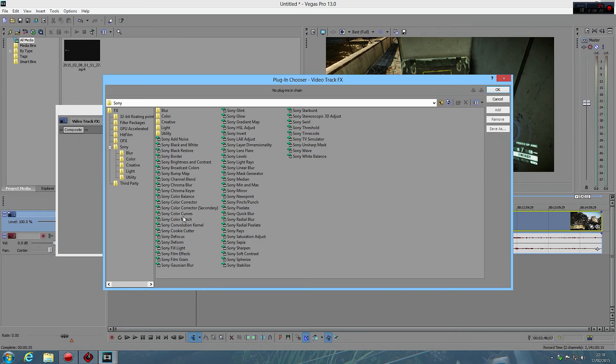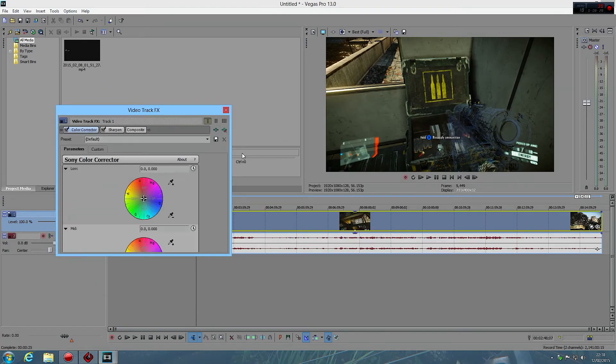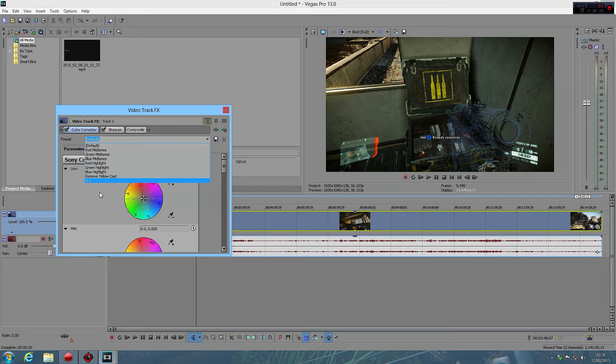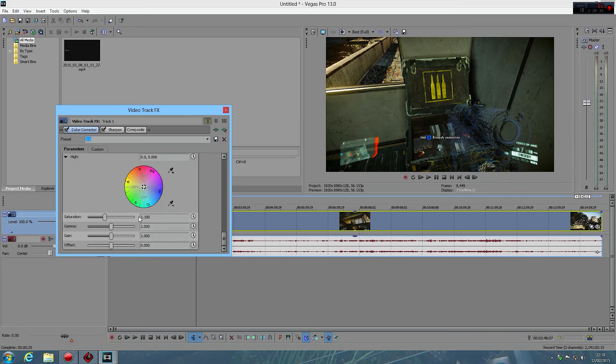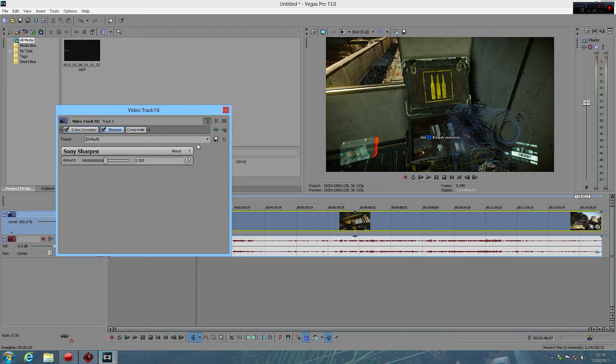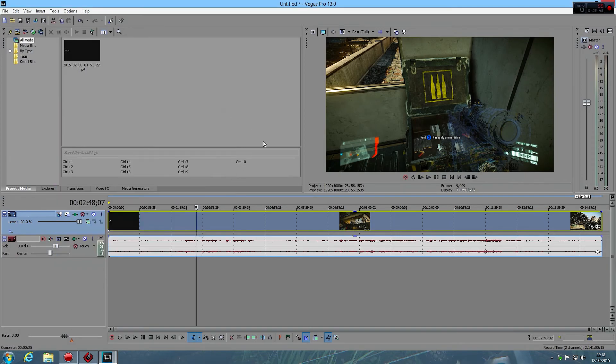All I add to the video is this: Color Corrector — add. Sharpen — add. The color corrector is just a basic color correction set to 1.1, and the sharpen is a preset I've called 'not point one' which is all it is — just a small sharpen as opposed to 1.000.